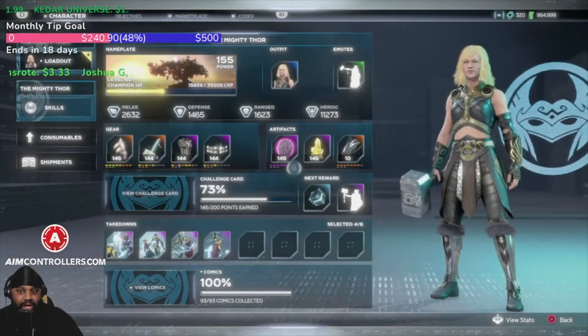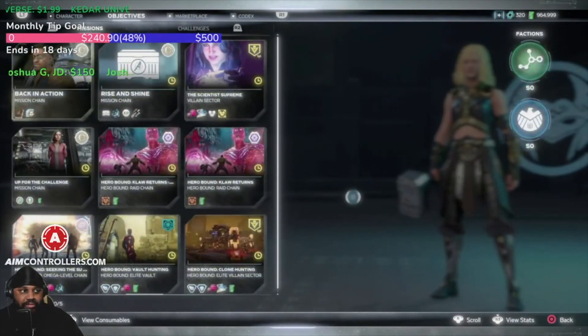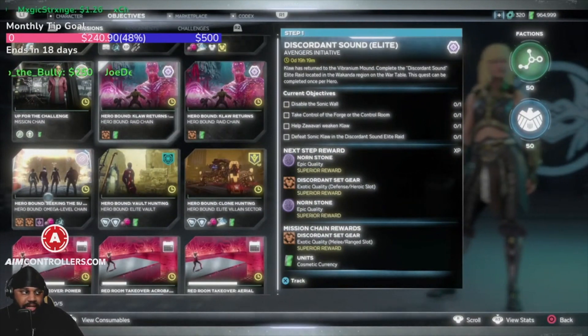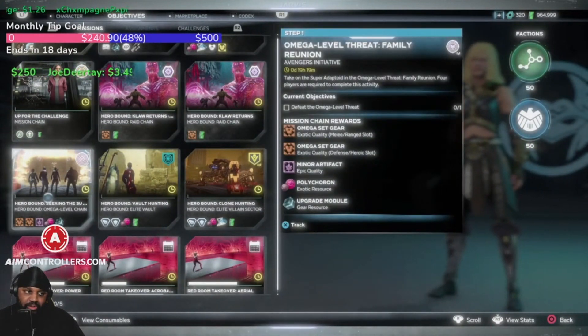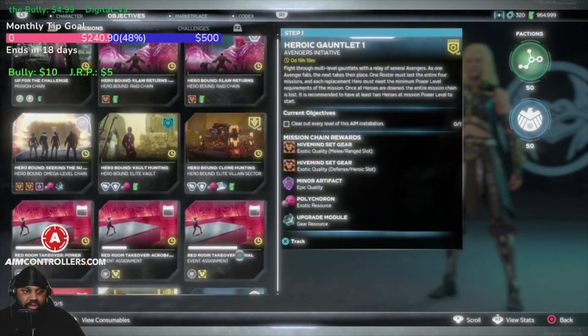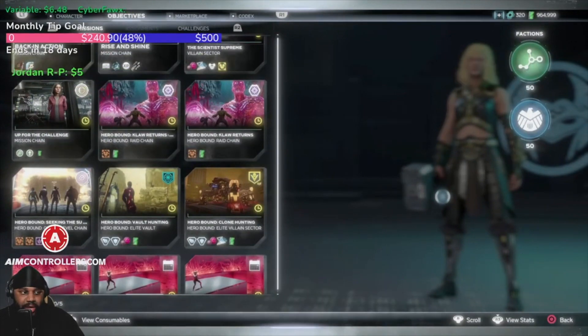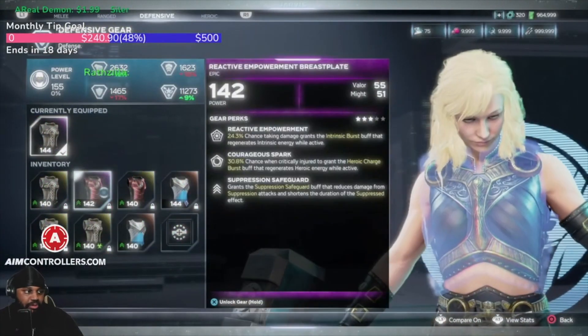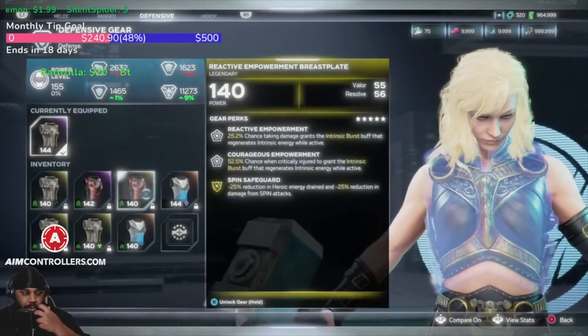Once you hit 150, if you want to get beyond 150, you have a few options. You can do the raid, which rewards you with superior gear. Same with the Omega Level Threat, which also rewards superior gear. Superior gear, once per week per character, will allow you to increase your power level past 140 by equipping gear that will drop higher than 140.